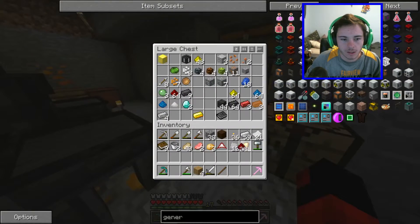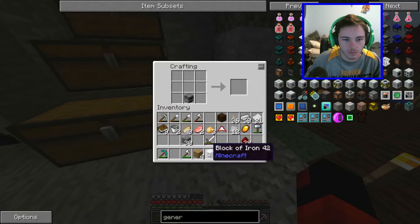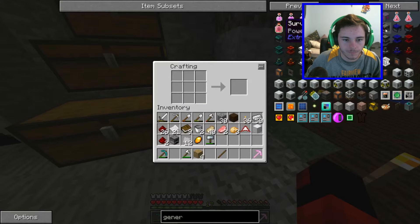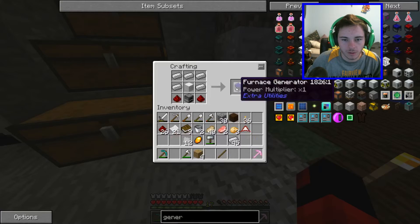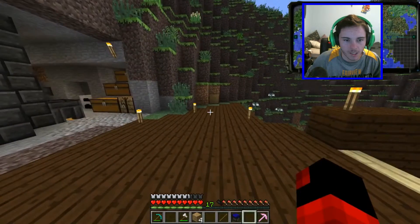Take that. So we gotta make ourselves an iron block and make a furnace. Iron, iron, iron, redstone — that was an iron. A lot of materials. Do we go ahead and make another one? I think we don't need to, but we're gonna make a different room for power and stuff like that probably.